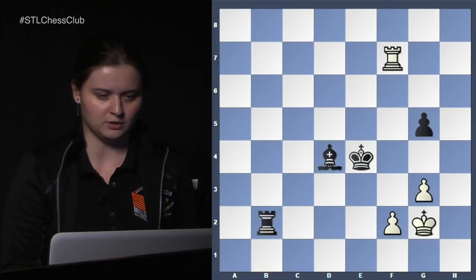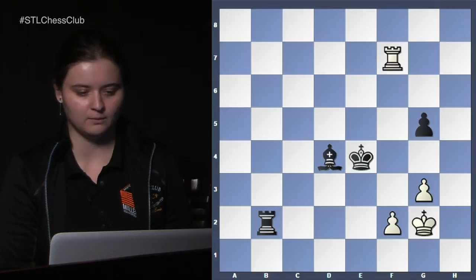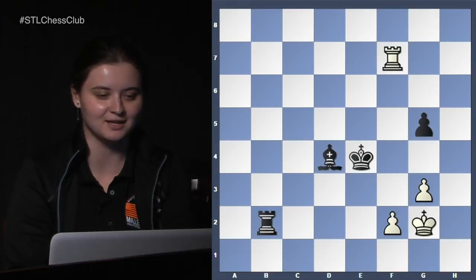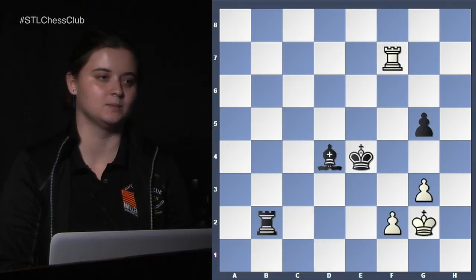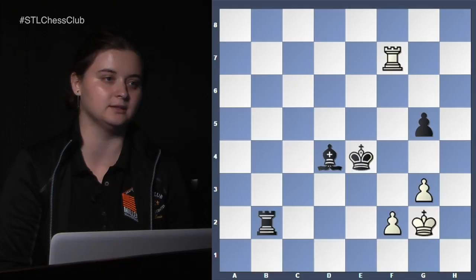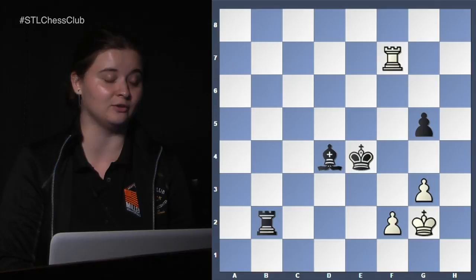The next position is a little bit tricky — there are some mistakes from both sides and it's a more recent game. What do you guys think about this position? Yes, it's a draw — bishop and rook versus rook should be a draw. Do you guys know how to draw that? You always have to be careful — there's actually a Philidor position in that as well, not the Philidor rook-pawn versus rook, but rook and bishop versus rook. You have to be careful about the defense.